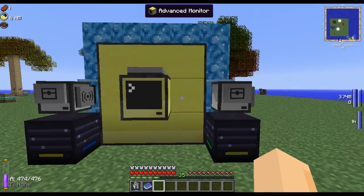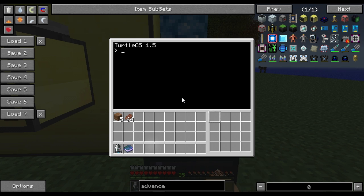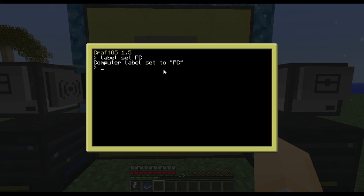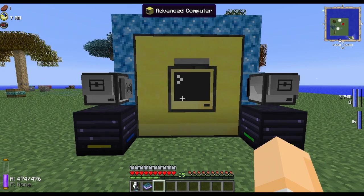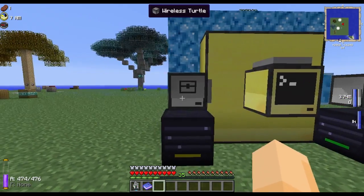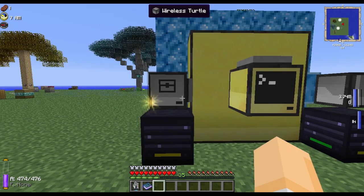The next step is to configure our wireless turtles. First you want to type in the label command: 'label set' and then give them a name. So let's call this one PT1, and then we'll go over to this one and call it PT2. Then we'll go into the advanced computer and do the same thing: 'label set PC'. It's important that you label any turtles and computers if you wish them to continually run a program after your server restarts or after you exit and re-enter your world. Once you've labelled turtles and computers, they will keep any programs you save stored in a file on the server or in your world save.